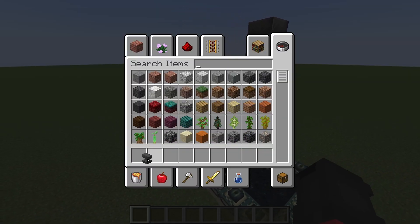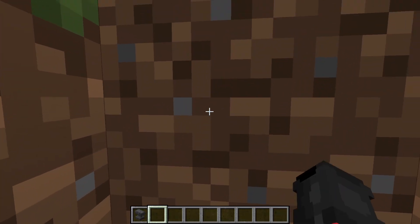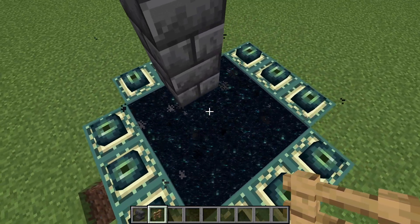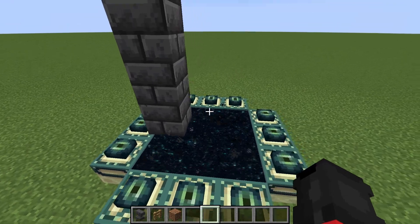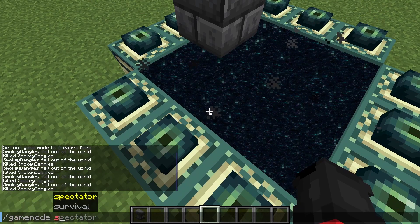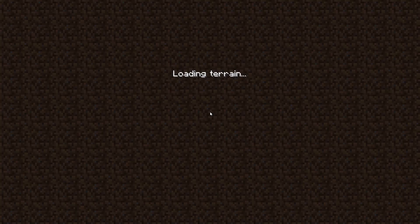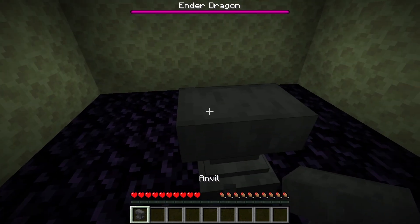Then put this away and place a fence right in the center of your end portal. Cover everything back up, then place your anvil at the top and go into survival mode. Make it fall through, then jump through — and you'll see the anvil is on the ground. Mine it and it's in your inventory. You just duped an anvil.